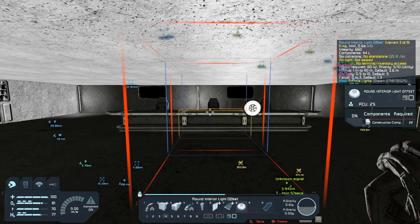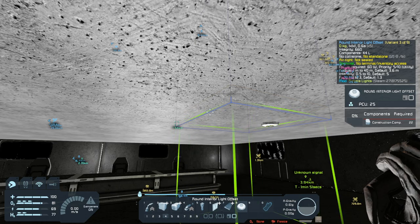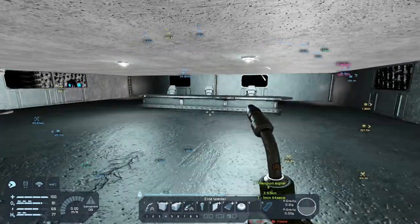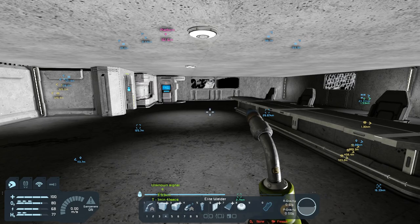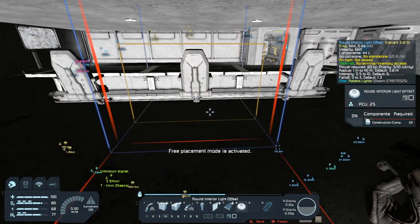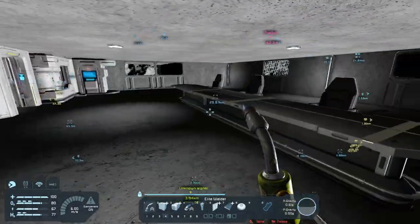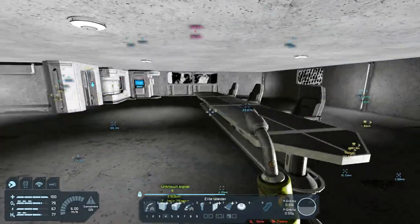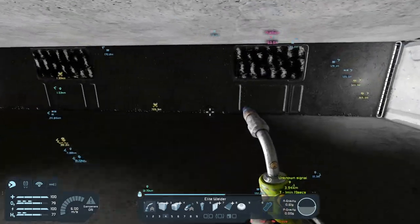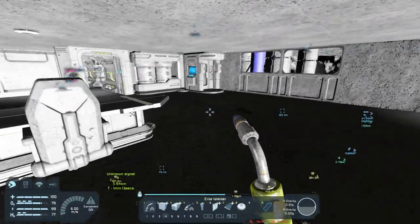I'm going to turn your light offset. I like it — it almost looks like it was in the same spot. That works. And then we'll put one right behind the main guy. Oh yeah, there we go. Lock it. Well, that's one room down. We'll just keep decorating as I go forward. I think I'm going to take the lights all the way around the floor and then mute them all down.